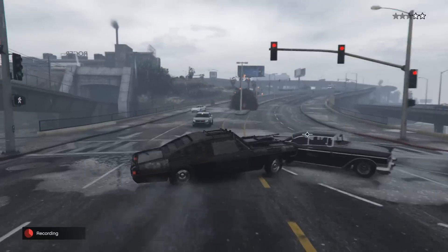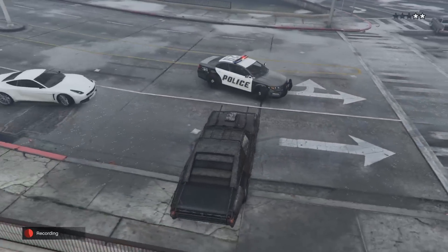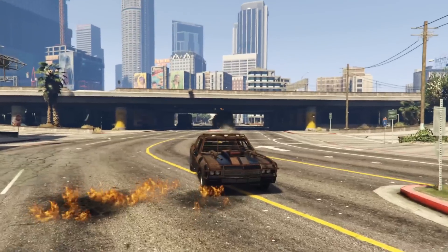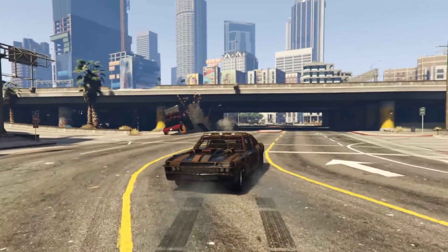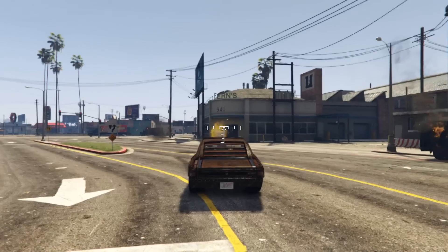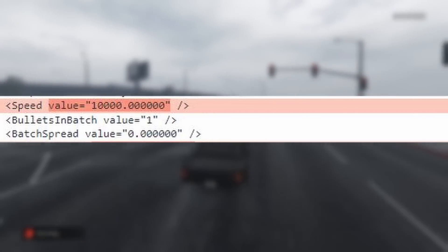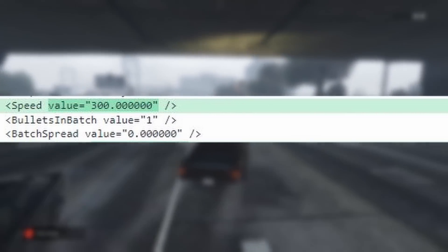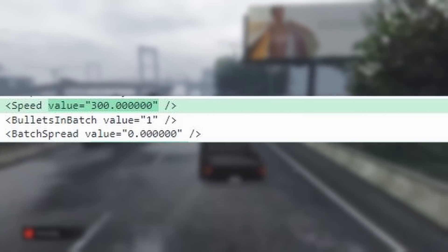My original plan was to use exactly the cannons from the flat gun with the projectiles and everything. However, as you can see here, it lets me fire where my camera is looking, which isn't what I wanted. I wanted it to be in a fixed position where it only fires at things in front of you. So I did it another way and gave the travel time to regular guns by changing the speed value from 10,000 to 300, which makes it feel like you're shooting a tank cannon more than a bullet.